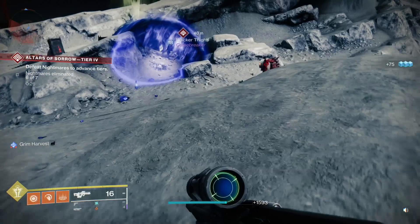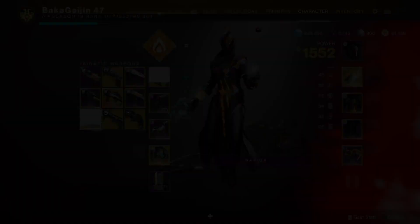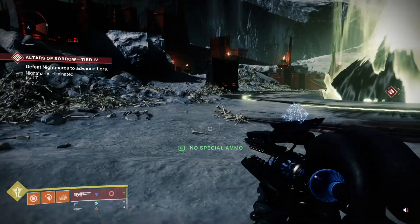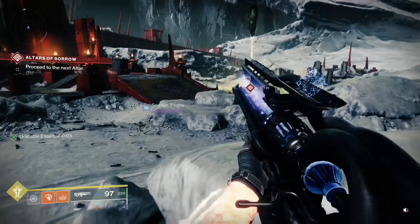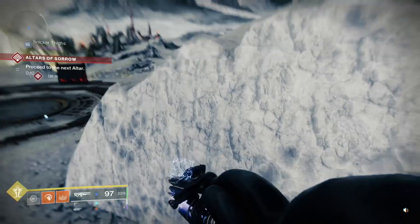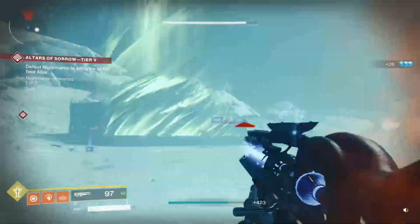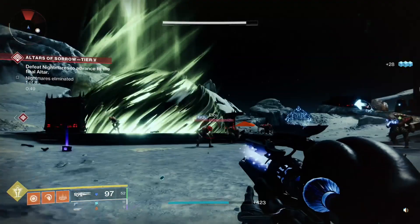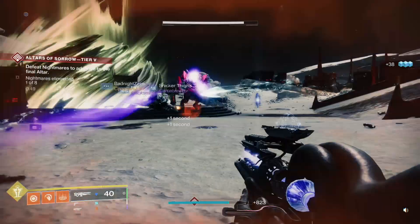It has a big clip, fast rate of fire, increased movement speed — this is my favorite scout rifle you can grab from the Monument. Next is my favorite trace rifle — Ager's Scepter. I'll need to pick up some ammo for it. These are very pinpoint accurate trace rifles, and this one freezes enemies as well as generally melting anything in its way. It works really well with synergistic Stasis builds — that's how I'd recommend using it.